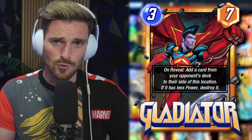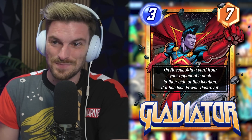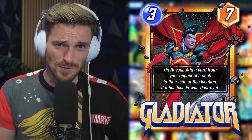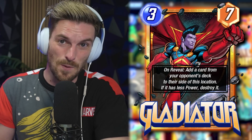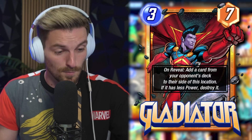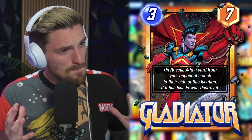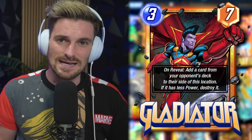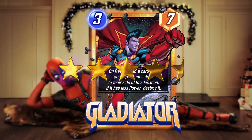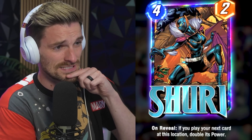Gladiator has so many applications. You can play him in a Surfer deck and boost up his power. You pull out a card — if it's below 7 power, great, it's gone. If not, you have Shang-Chi ready to go to mess up combos cheaply. You can play him into a filled location and won't pull anything from the opponent's deck. I see him mostly used in Surfer but also as a plug-and-play card in forge-boosted decks — like playing Sherry then Gladiator, or in a Kitty Pryde deck.